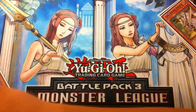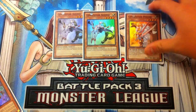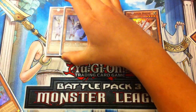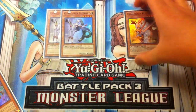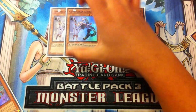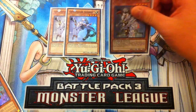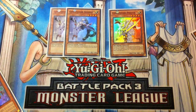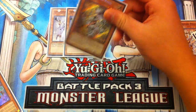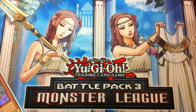Next you want to play Double Constellar Algiedi — Pollux's younger sister. Algiedi serves the same purpose as Pollux, but the downside is that her effect can be chained to. If you Normal Summon Algiedi and activate her effect, your opponent is able to respond with Phoenix Wing Wind Blast or Maxx C onto that effect. That's the only downside. When this card is Normal Summoned you're able to Special Summon a Level 4 Constellar Monster from your hand — so you summon Kaus, and the same combo applies.